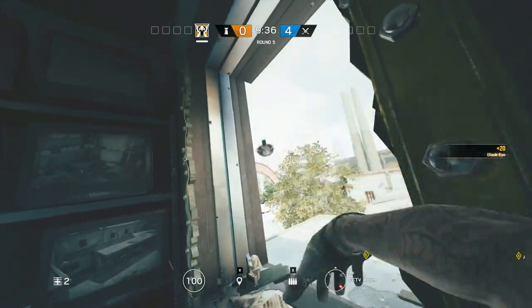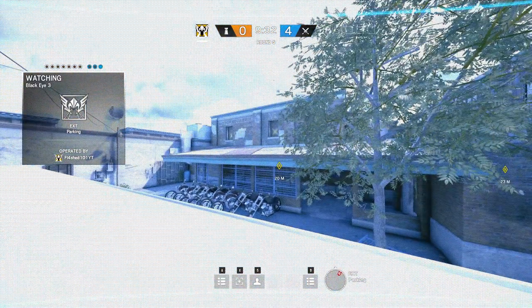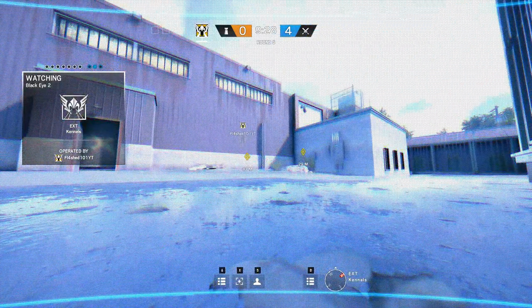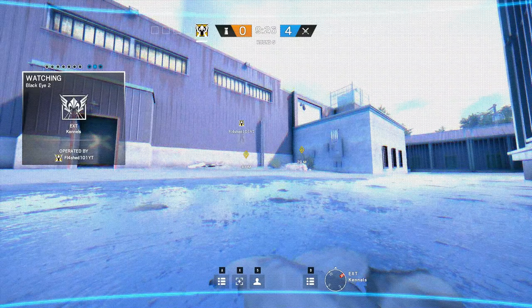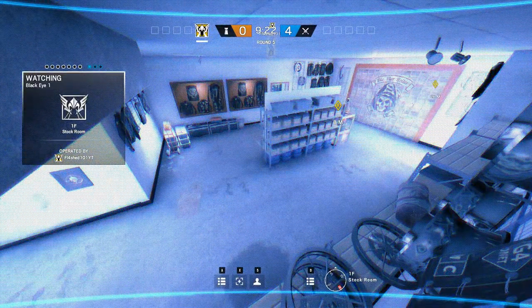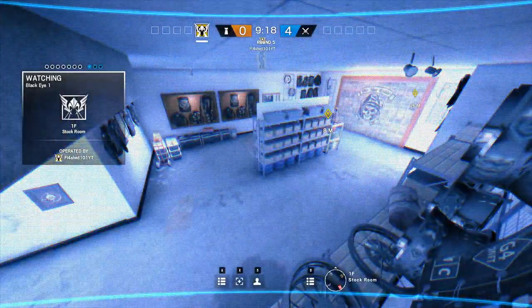The third cam I like to place is on the van right outside the garage. If you land it on top of the van rather than on the side, you can see a huge portion of the front of the building and have your view over the kennels. It's a little more obvious than the stock room cam, which is probably the least likely to get spotted. I generally recommend staying off the kennels cam until a little bit later in the round.